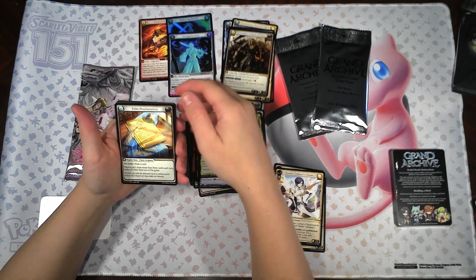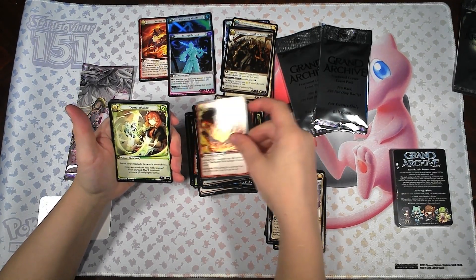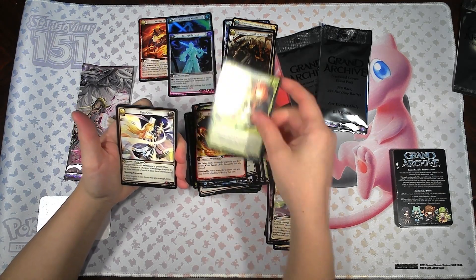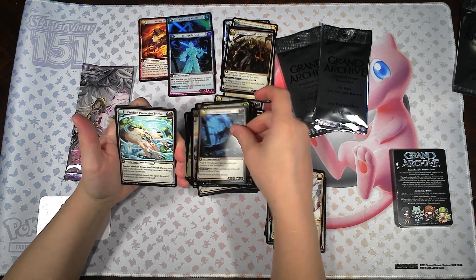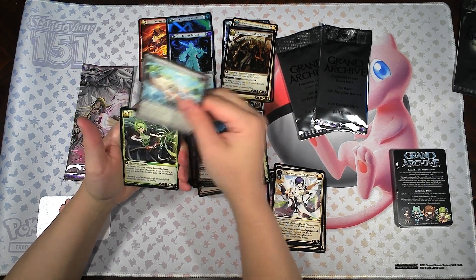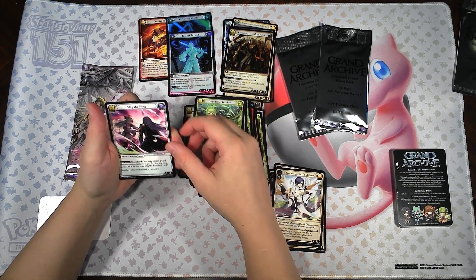Heath Proclamation, Incendiary Fractal, Dematerialize, Fast Cure, another Lynx, a Viridian Protective Trinket, Wind Rider Invocation. And our rare is Slay the King.